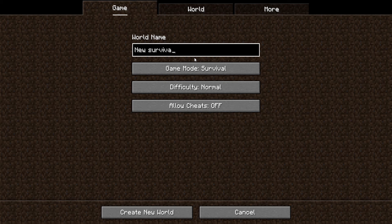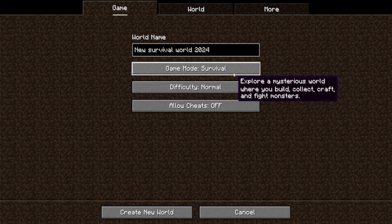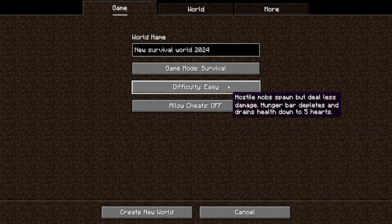Chapter 1: Creating a New World. The first step in your Minecraft journey is to create a new world. Before you jump into creating your world, take some time to configure the general settings. This will affect difficulty, world type, and other aspects of your gameplay.